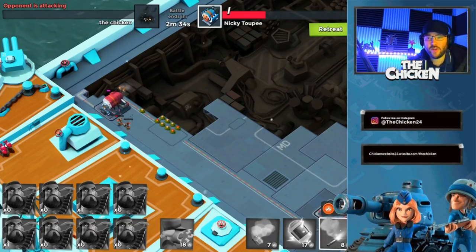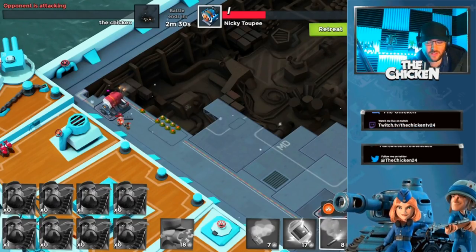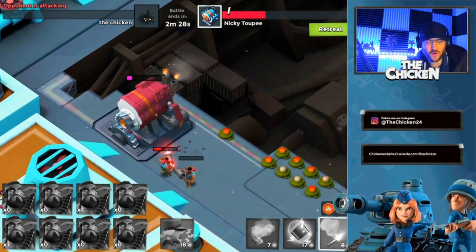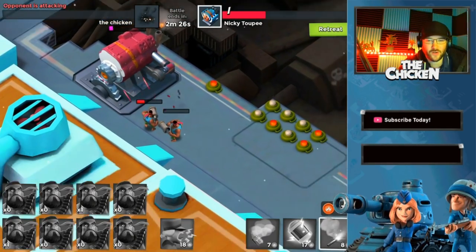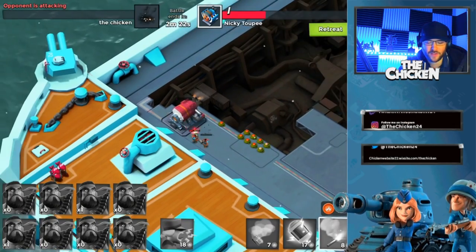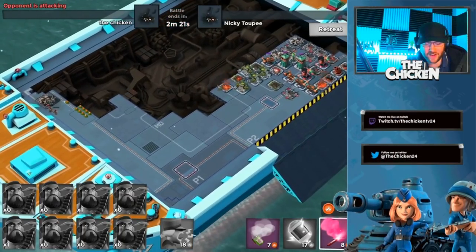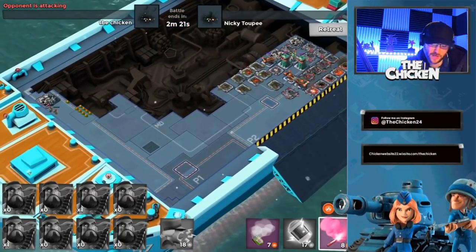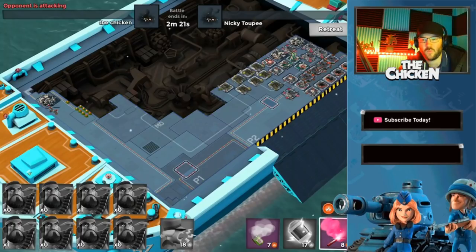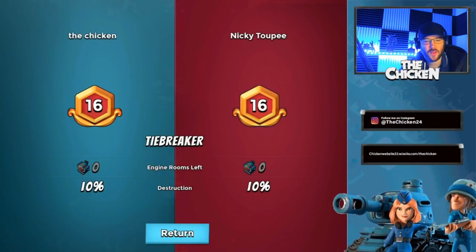Guys, the chicken's here bringing you another Boom Beach video. Today we're going over the best defense so far in season 7 so you can avoid attacks like this happening to you. What happened here was this guy had his mines very well placed at the very end. Chicken might have underestimated them a little bit and we walked over top. I still had most my heavies left - just rinsed them, just soaked the heavies.